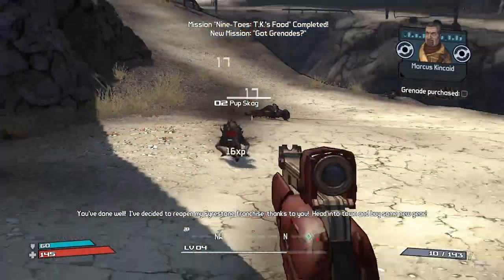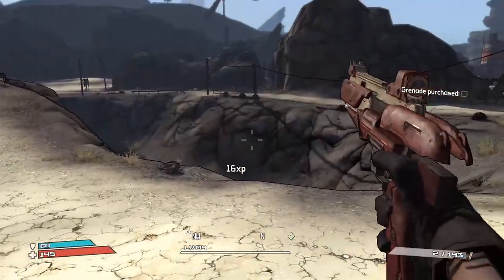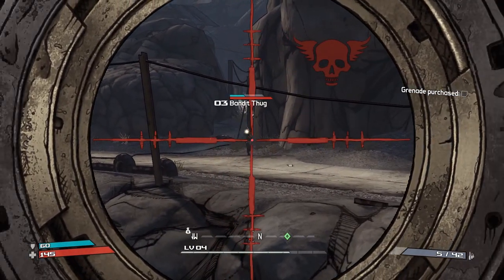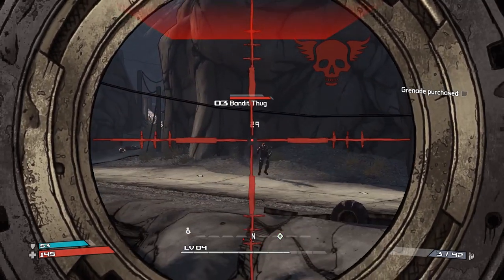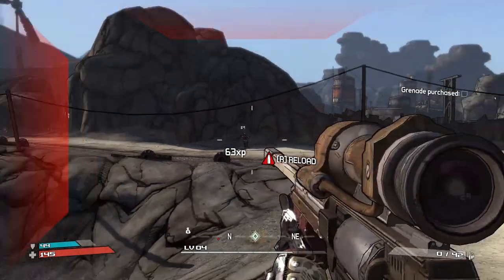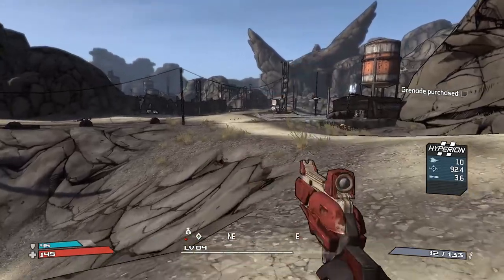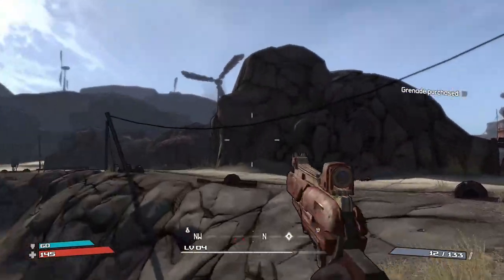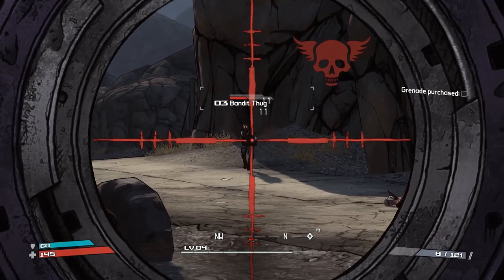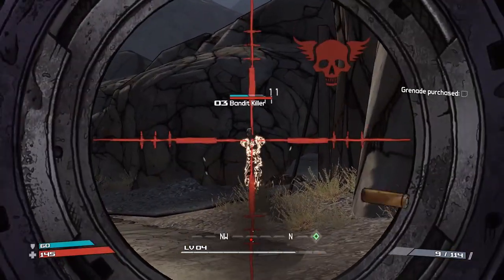This is where you jump over here — there are actually some baddies here, so don't forget that. The bandits over here respawned, of course. I'm trying to get a critical on this dude but his head's too small at this distance and this gun is inaccurate, so I might just run over and shoot him up close. Trying to get criticals in this game is kind of a lot harder than it is in Borderlands 2 — I have noticed.